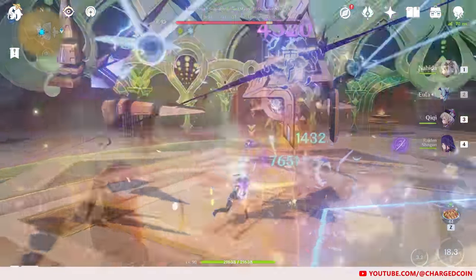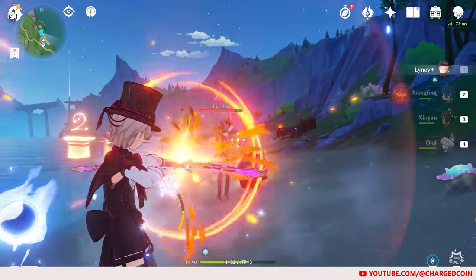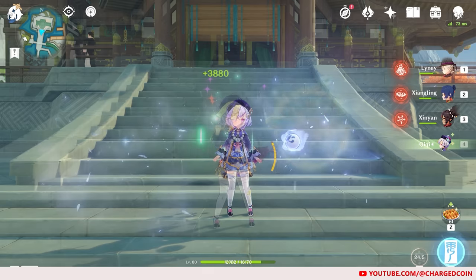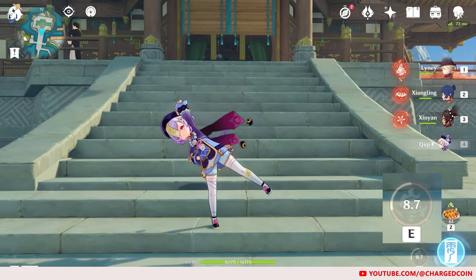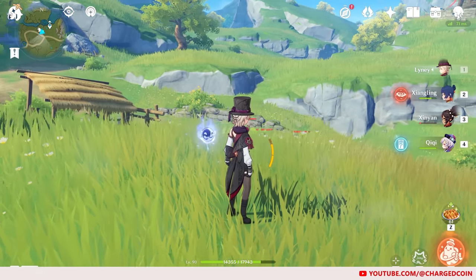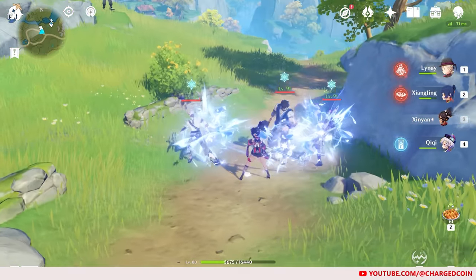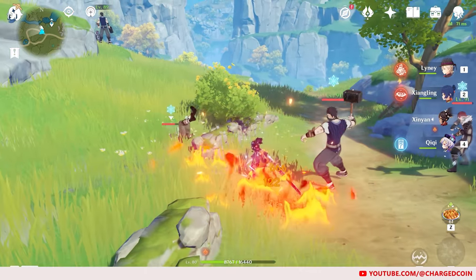Qiqi's cons, however, is that her elemental skill honestly heals quite slowly. For the 15 second duration, the skill only heals 4 times: once when used by Qiqi, and the other 3 during the 15 seconds. Moreover, this skill has a ridiculous 30 second cooldown, which means that you will have 15 seconds of downtime. The healing is also primarily only for the active character, which may be problematic if you need quick healing for the whole team. You'll also need to swap in a character at possibly low health to receive the healing, which hence increases their chances of being defeated.